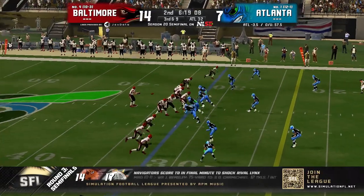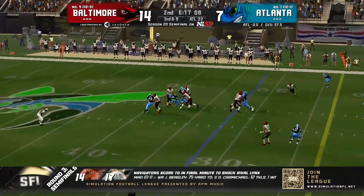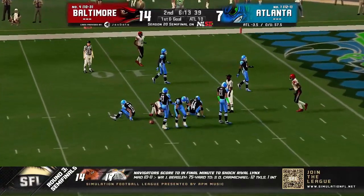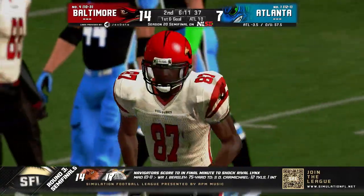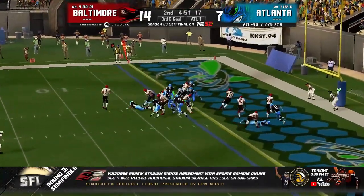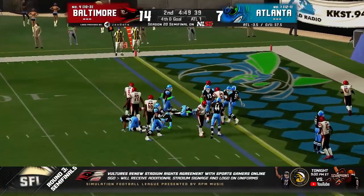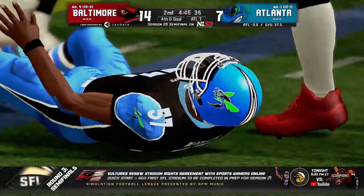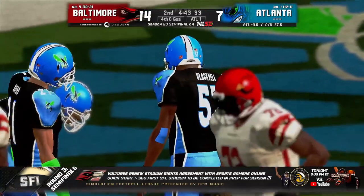Warren Murray in the set, three to the right, two to the left. Wigmore in the gun, deep down the middle into triple coverage and caught! Climbing that ladder and getting that catch. Wigmore hands it off — Murray up the middle and he is stopped. Got to give it to the Atlanta defense.